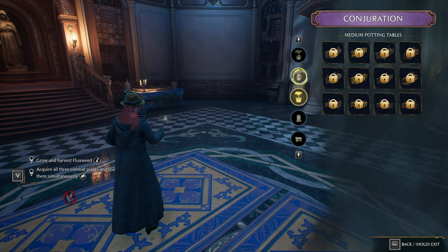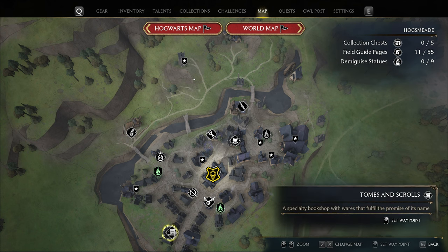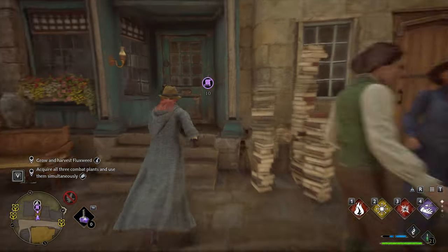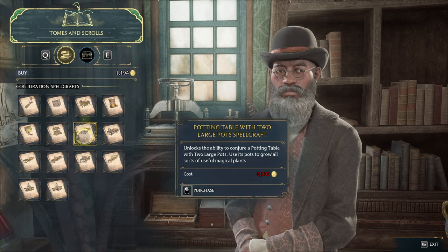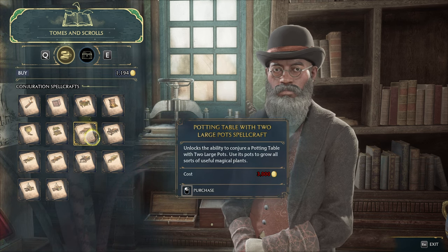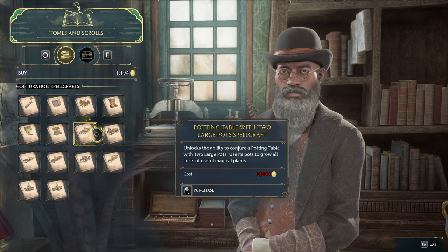How do we get large and medium and different kinds of potting tables? It's very simple. All we need to do is open the map and head across to Hogsmeade. Inside of Hogsmeade, we'll travel to Tomes and Scrolls in the far south. We'll fast travel, head down to the left, and inside we'll speak to Tomes. Under the buy section, we can buy different stations and potting tables — large, two large, medium, two medium, three medium, etc. There's a bunch of different ones and they all cost a different amount. Just make sure you have enough gold, and when you buy one of these Conjuration spellcrafts, we're able to put it down in our Room of Requirement.